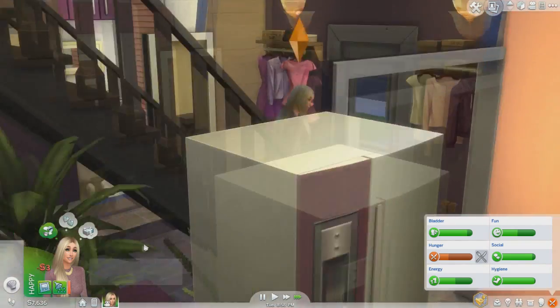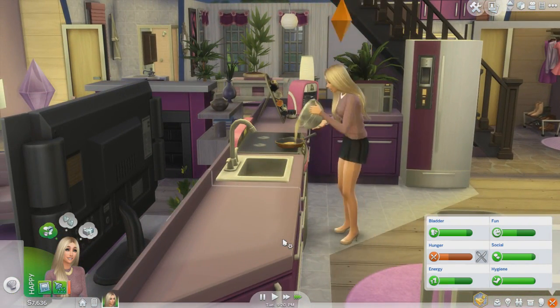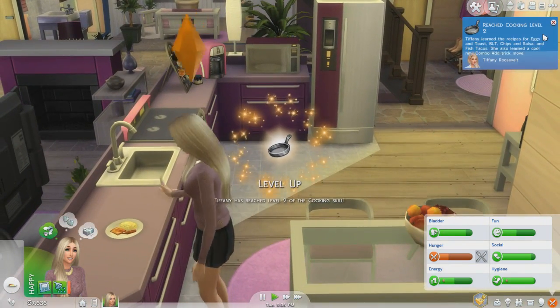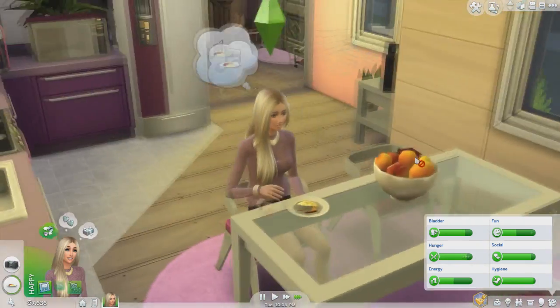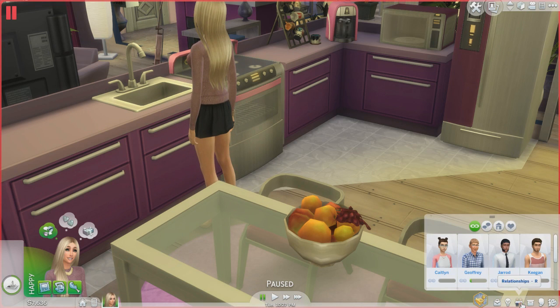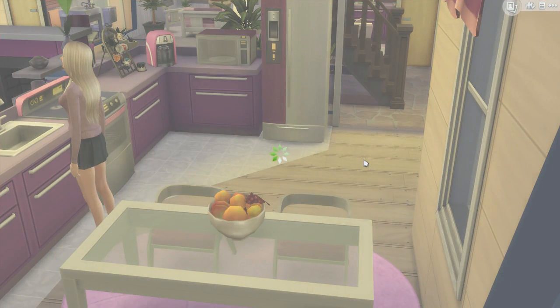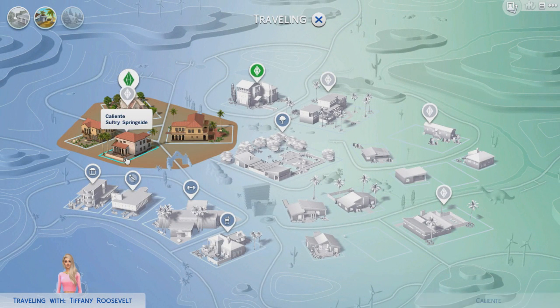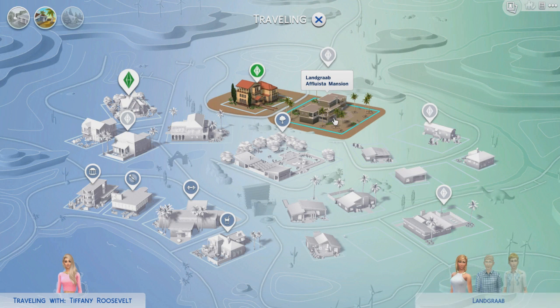Now that she's done with that, let's cook something. Scrambled eggs! I had scrambled eggs like an hour ago in real life. After she eats we're gonna go over to Noel's — hopefully I can find where he lives, hopefully he actually lives somewhere and isn't just an NPC. Let me clean that up and look up his last name: Benjamin. Noel Benjamin. Let's see if we can find him.